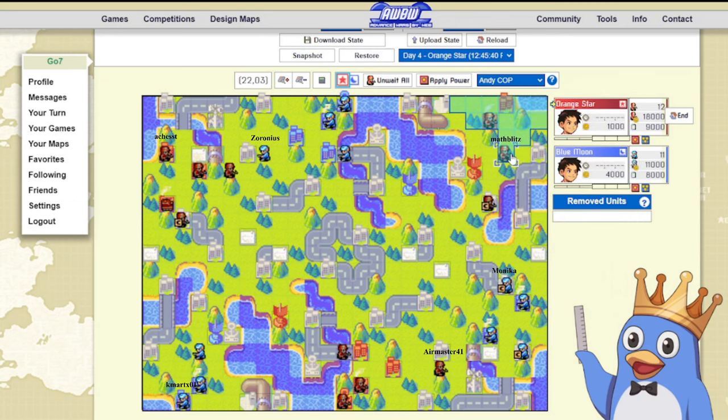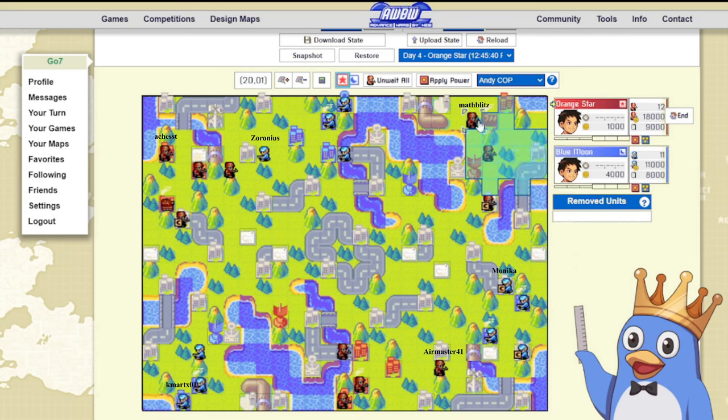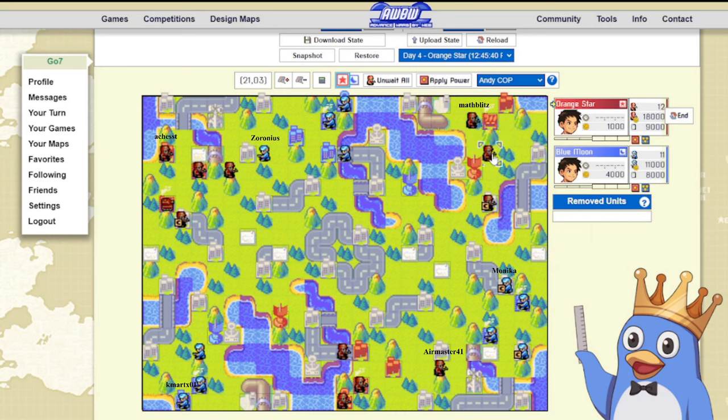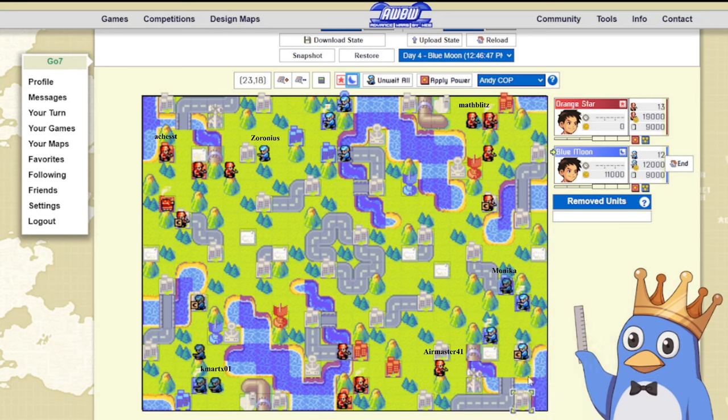You build a tank here to get the vehicle fighting happening on your two-base side, which is usually what you want to do for any opening — you want to try and push for vehicle engagements on the side that you're strongest on. The two-base side is usually the side you're strongest on. You have the infantry still threatening to go for two or three captures. This guy's going for the airport — perfect money spent. And now we have this tank, which is going to be somewhat useful. Player 1 does the same thing to Player 2.